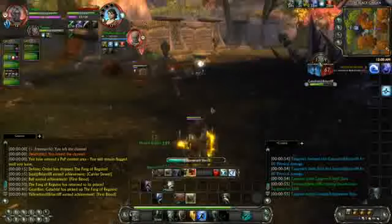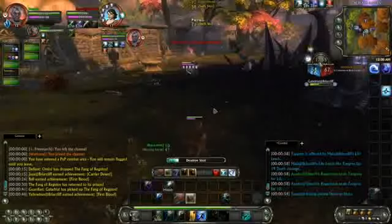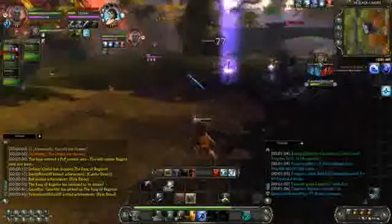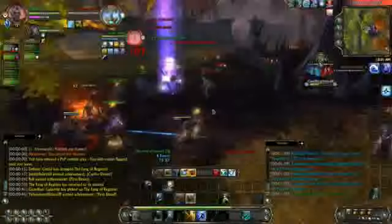I switch over to a Rogue here and I've got open field of fire, so I use Empowered Shot, then build to 5 combo points and use Deadeye Shot for the finisher. Then I port forward using Shadow Shift, build up combo points on the run, and use a 4-point Hasted Shot to drop that player.